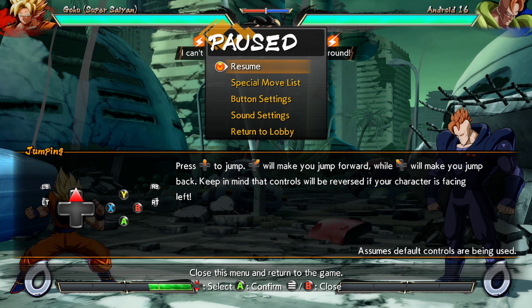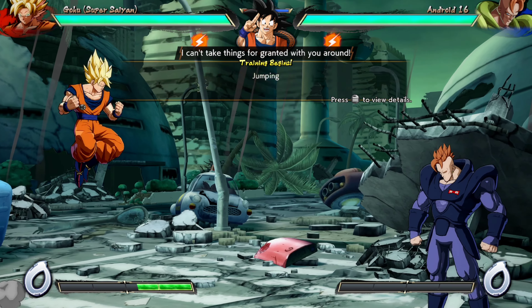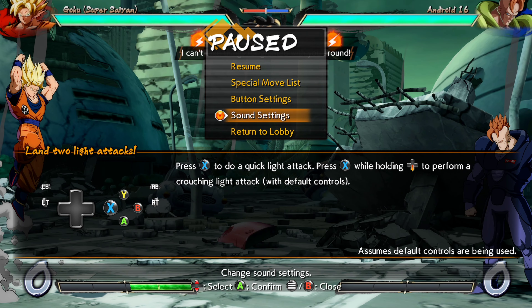Press the d-pad to jump. Sliding up-right will make you jump forward, while sliding up-left will make you jump back. Keep in mind that controls are reversed if your character is facing left. Next, your light attack — press X. Holding performs a crouching light attack.